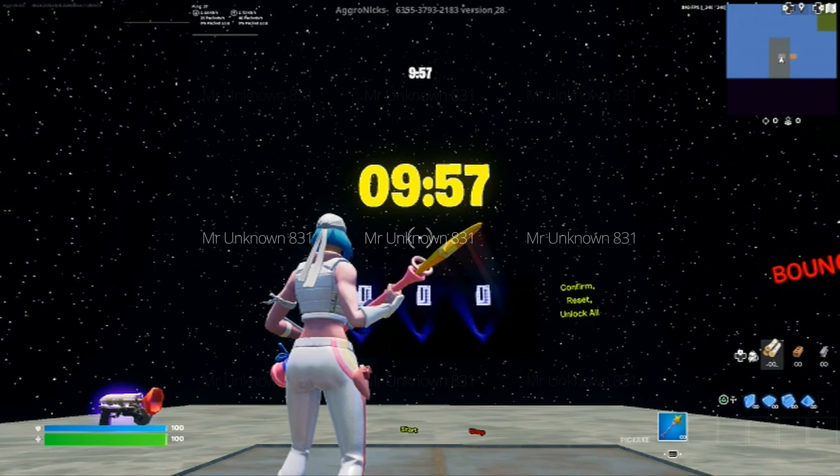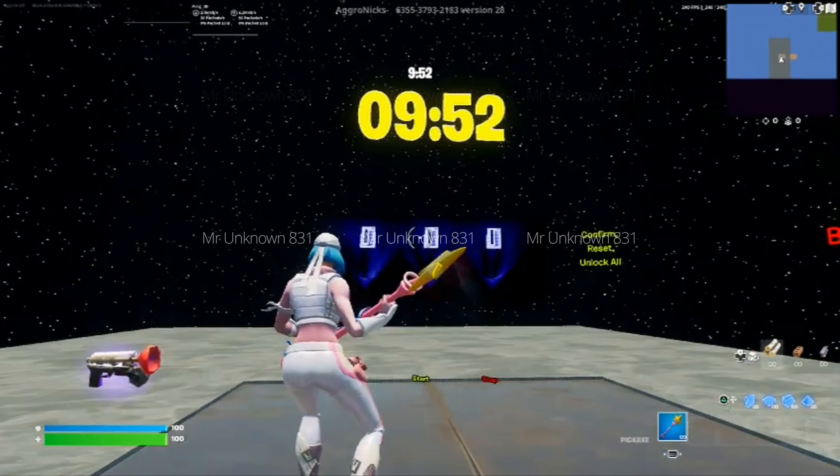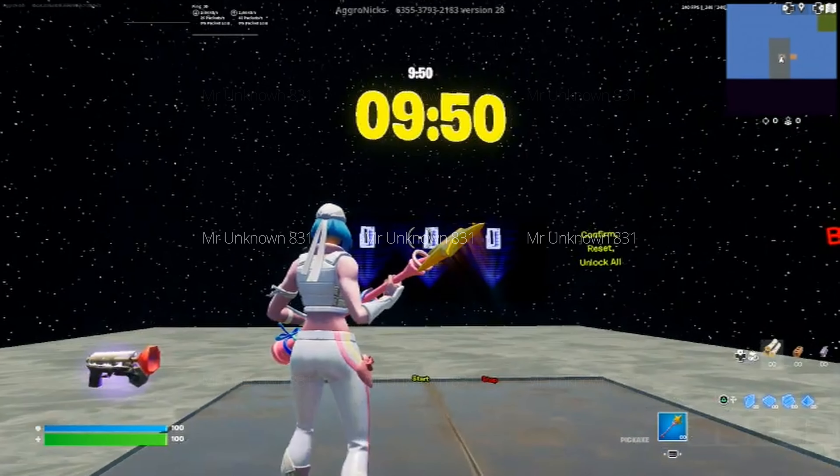Once this 10-minute timer has been activated, all you guys are going to want to do is simply wait for it to finish. Now, once this timer is up, I want to show you guys the passcode and where everything is going to be and what you guys are going to need to do.